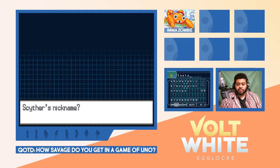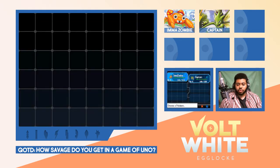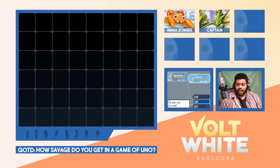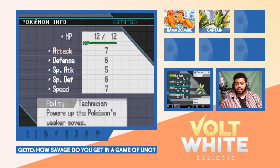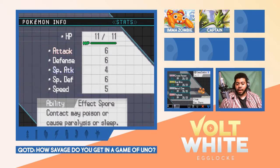Captain Scyther — he's large and in charge! Alright, let's check what moves we have here and take the items off these guys. We can leave the experience share on I Am A Zombie, but let's take the metal coat from Captain. We have two bug mons — I'm feeling kind of weak to fire right now. Let's switch Captain and I Am A Zombie. I Am A Zombie has the experience share. Checking moves: Bug Buzz, Night Slash, Vacuum Wave, Steel Wing on Scyther, and Cross Poison, Bug Bite, Metal Claw, Psybeam on the Paras.